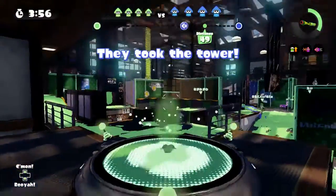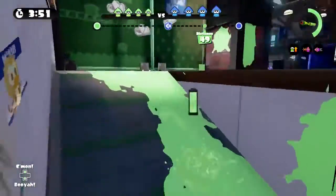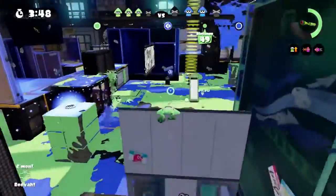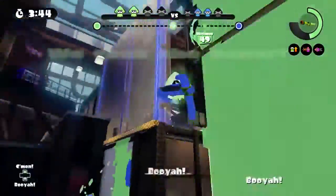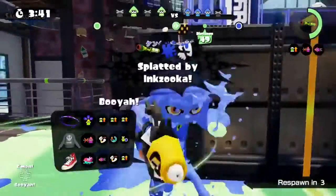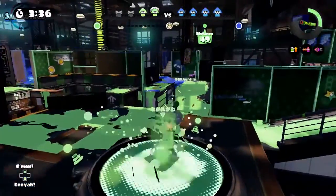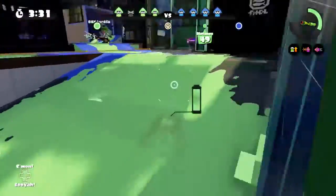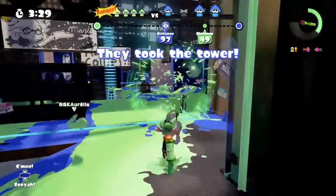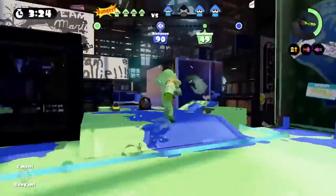Try to use the Inkzuka to attack enemies at longer range or when you're spaced out from them, since it makes up for the lack of range when enemies are far away. Rollers — except for the Dynamo Roller — are your best matchup because the Luna Blaster has a decent rate of fire, while rollers like the Carbon Roller don't have a great fire rate, so you should target rollers.